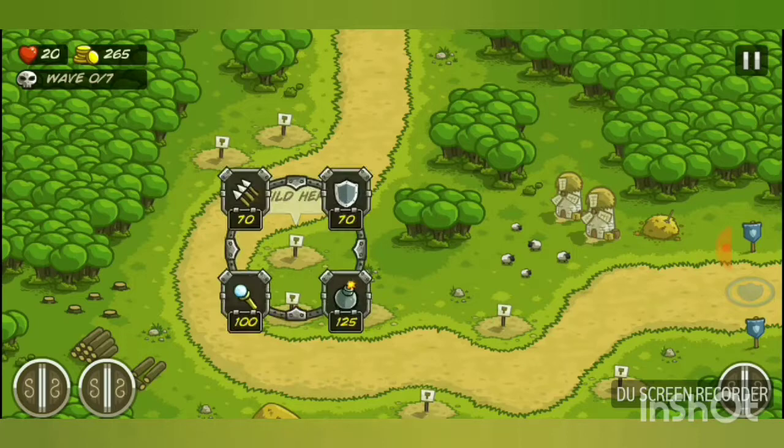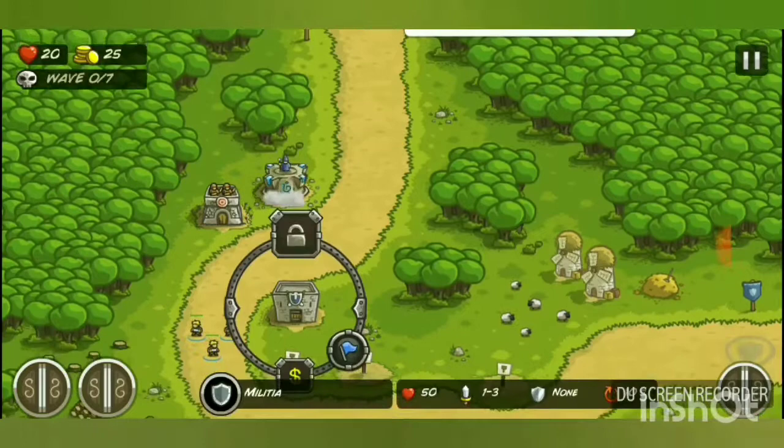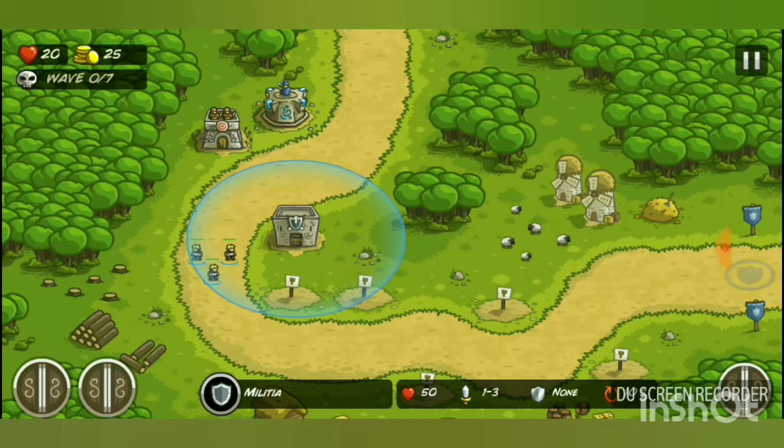The game gives a little more instructions before the first wave. I'll place a militia here, an archer tower here, and a mage tower here. Now it's going to describe the rally point button.